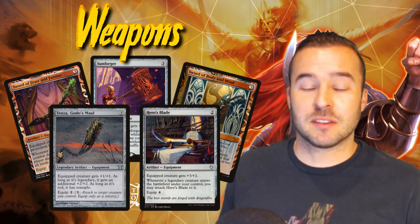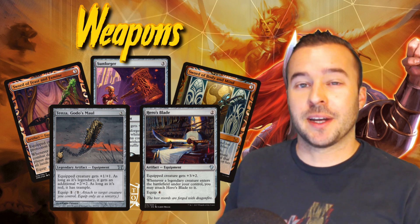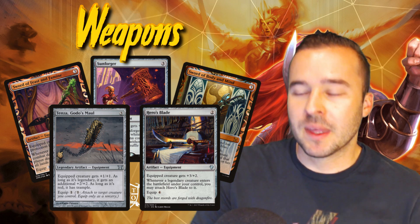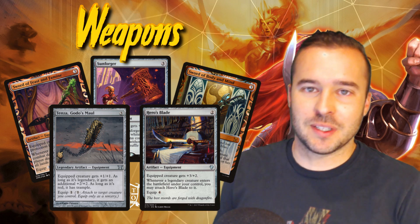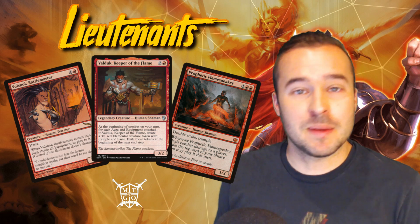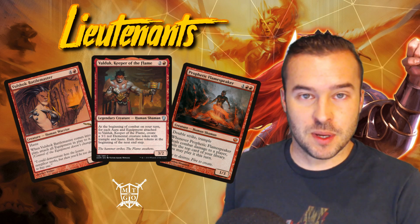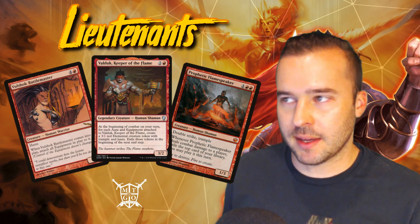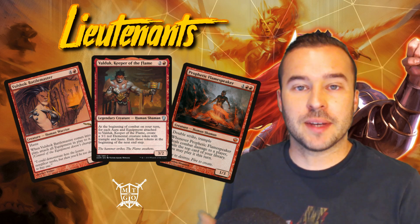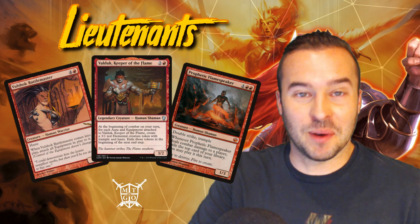Hero's Blade is a great card — you can get it down for two mana, and once Aurelia is out at four mana, you're in a great position to equip it for free. Now, if something does happen to Aurelia in combat, we have lieutenants: Battle Master, Valduk, and Prophetic Flamespeaker. These give us a plan B. If Aurelia gets sent back to the command zone, we can equip the equipment to them — especially Valduk, getting those elementals going.